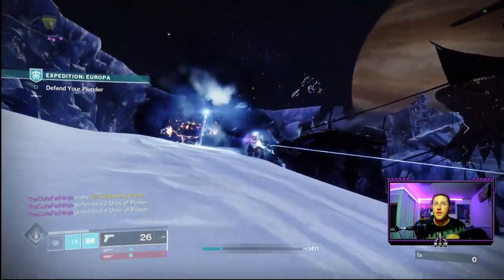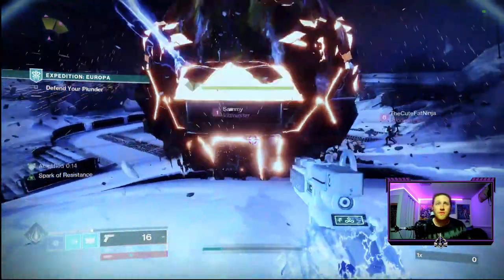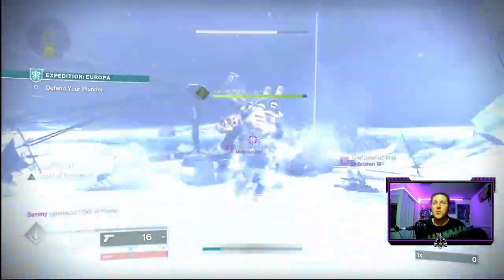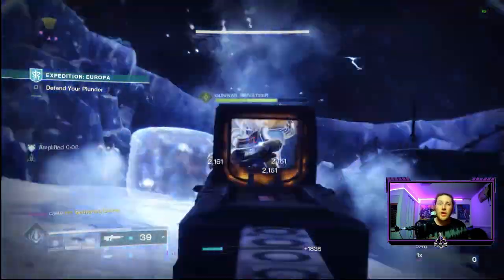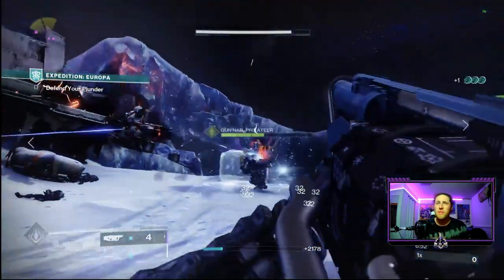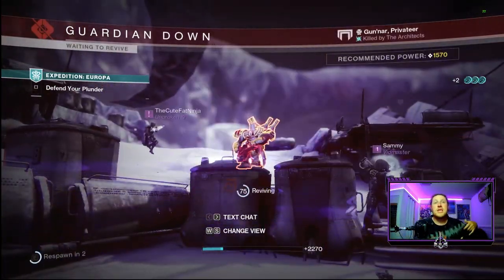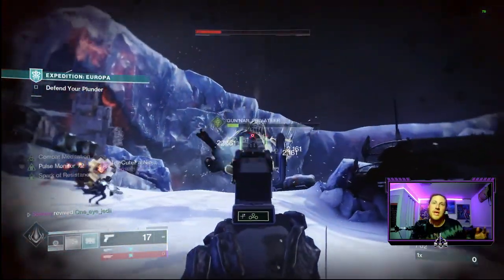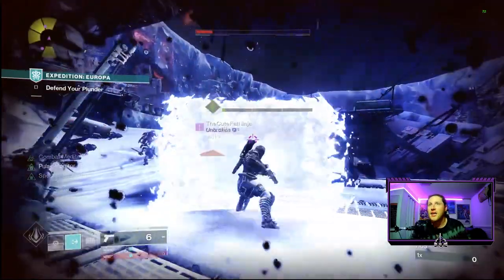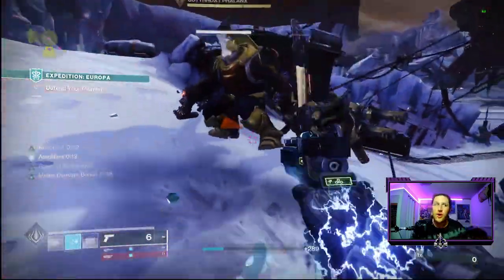You continue pushing the payload until you reach the boss — just a normal boss fight. This expedition has us defeating a Cabal boss on Europa. Once you do enough damage and defeat the boss, you collect your loot similar to Battlegrounds: there's a chest giving initial loot, and then depending on which treasure map you have slotted, there are three spots at the back where you use your treasure map to dig up buried treasure for additional loot based on the map you crafted.